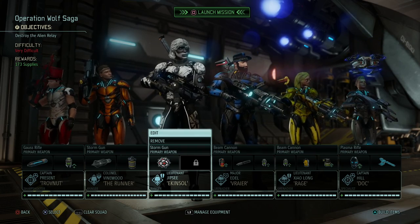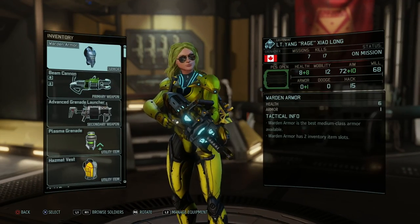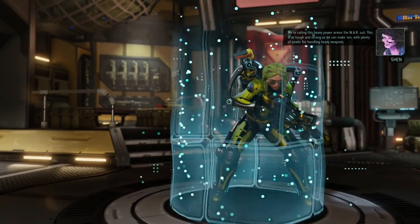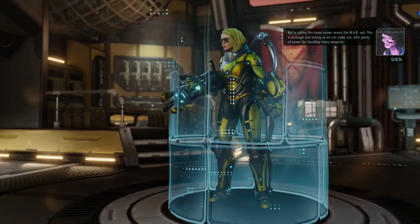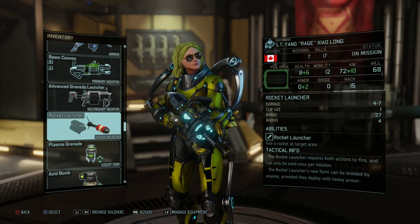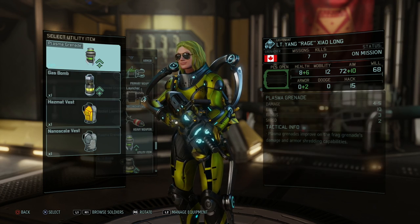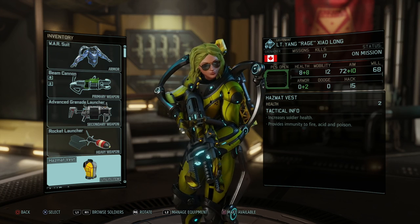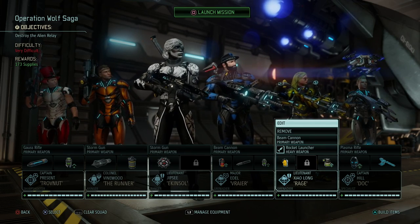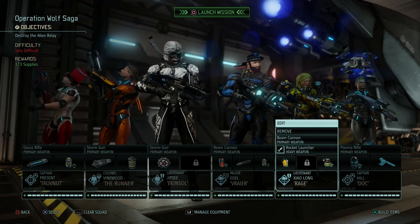I swapped around the grenades a bit. I'm gonna give Yang the war suit - that should allow her to tank pretty much everything the game throws at us. Look at that! We're calling this heavy power armor the war suit - as tough and strong as we can make it, with plenty of power for heavy weapons and a mounted rocket launcher doing four to seven damage with a four radius. I think I'm gonna swap her plasma grenade for the hazmat vest, giving her sixteen health, two armor, and twelve mobility. That's pretty good and she looks amazing in that suit. That's gonna be the team we head into Operation Wolf Saga with - the extra guerilla operation of this month.